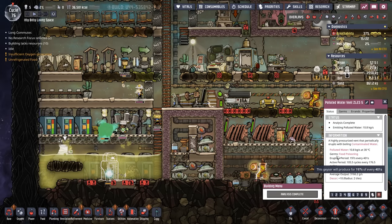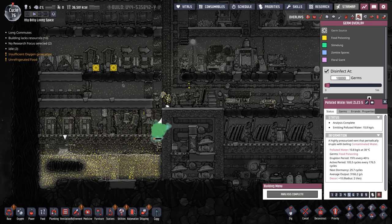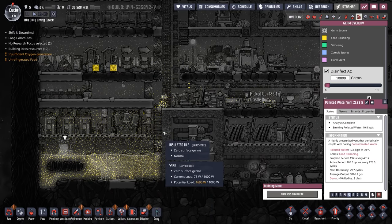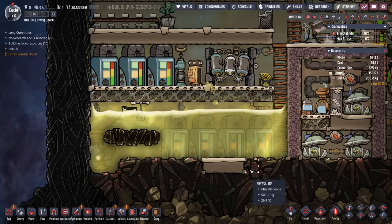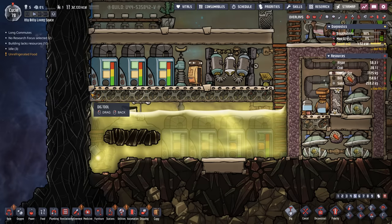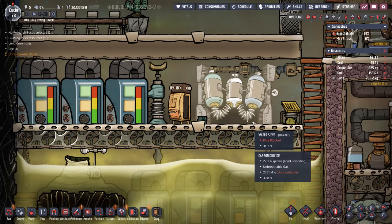Some of you may have been wondering about the fact that this polluted water vent also comes with food poisoning germs. Unfortunately there's not much we can do about it so we're just living with the food poisoning germs. There's a lot of disinfectant going — I'm leaving it on right now just to kind of keep it at bay, but as you can see the duplicants are just swimming in food poisoning. The retrofit has been completed — we are now up to seven buffer tanks, plus 72 tiles worth of storage.